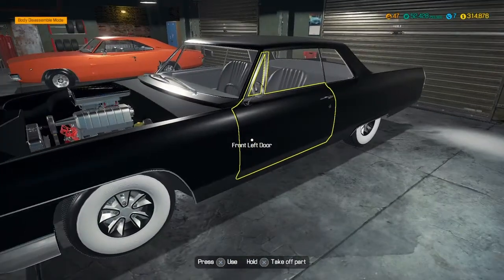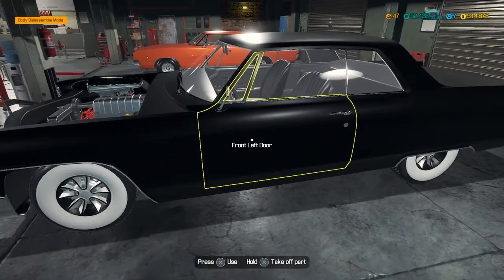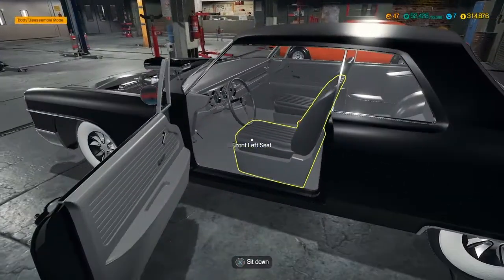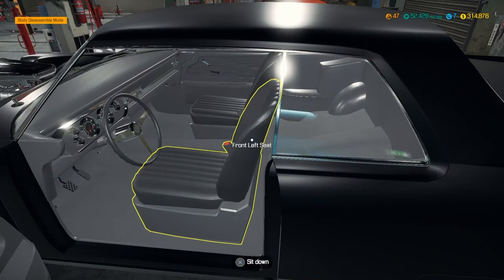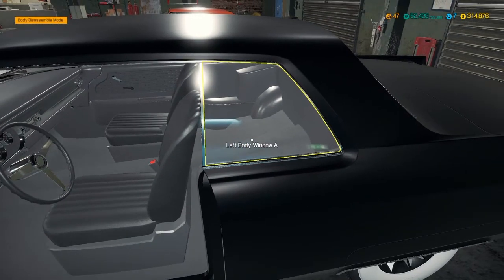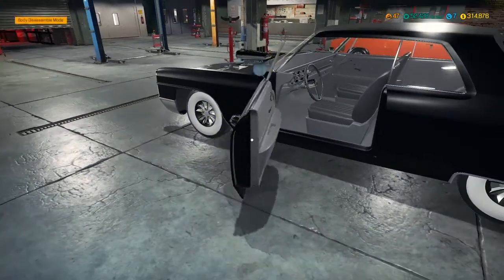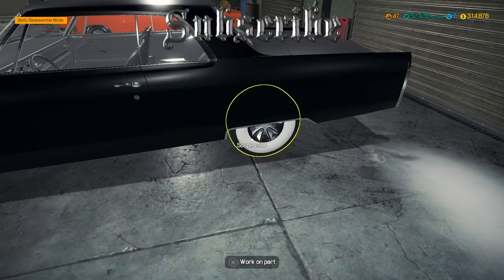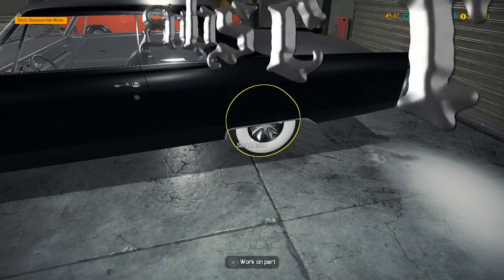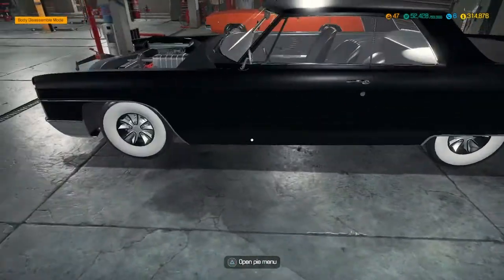I tore all the body parts off and redid those, painted it flat black. I kept everything original on the inside except I took the back seat out — thought it looked better and gives you more room to store something. Same original steering wheel, cleaned everything up inside. I changed the wheels and tires, put whitewalls on it — it had ugly factory rims I didn't like, so I swapped those out and put different tires on it, same size.